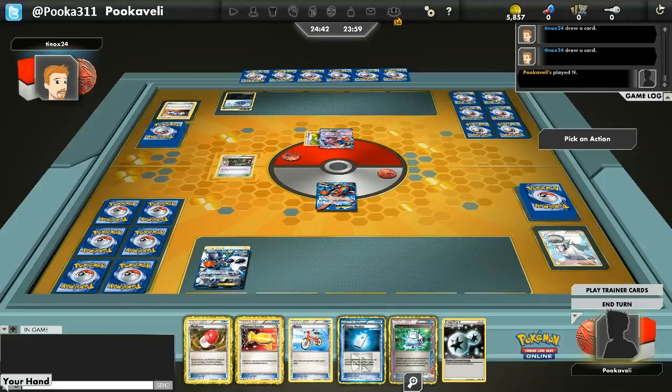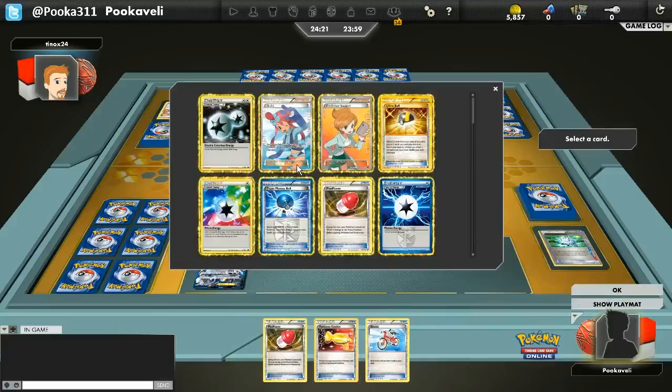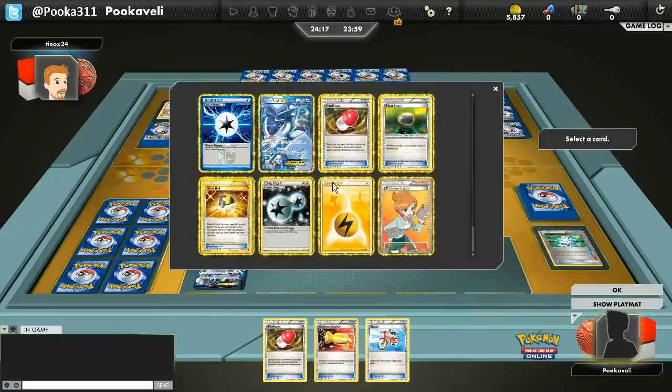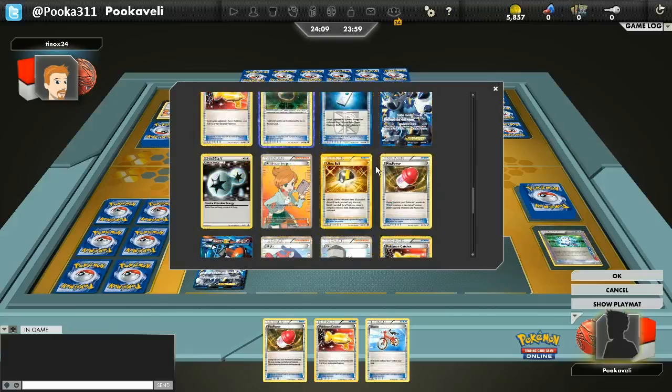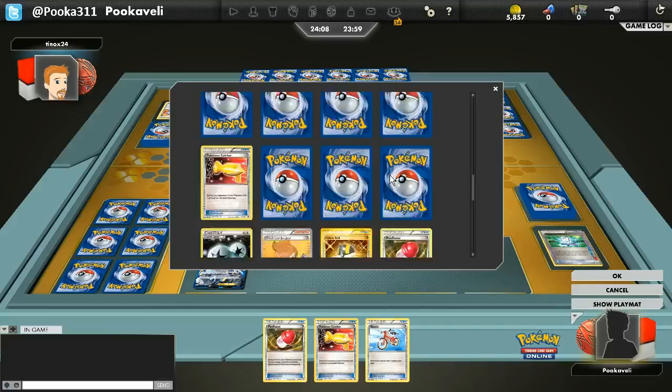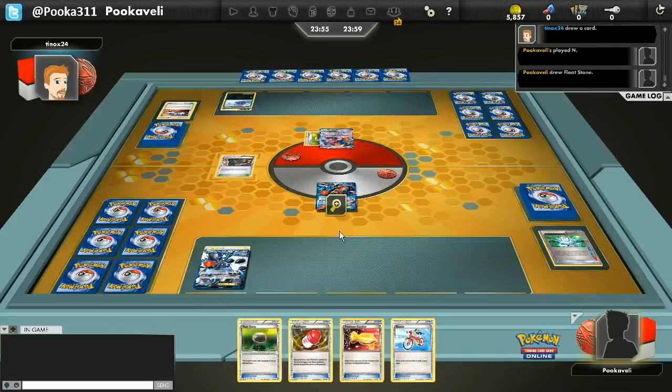I have kind of a tricky hand to work with here — there are a lot of cards I would like to play. I kind of want to Computer Search and discard the Double Colorless and probably the Colress Machine just so I can retreat my Deoxys. I'm going to grab a Float Stone. I really just want to be able to use that Raiden Knuckle Turn 1 to get some more energy in play. Then I'll probably play the Catcher and the Plus Power and then the Bicycle. And then hope to draw into a Lugia to power that up. Or maybe enough cards to knock out the Sneasel — it is a 70 HP one, so it's going to be a little tough. But we've got 4 Plus Power, 4 Deoxys, so it is possible.